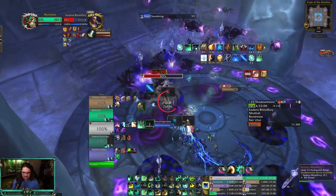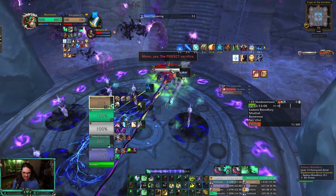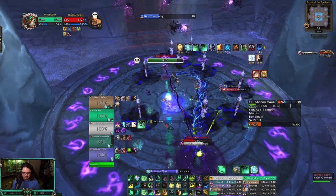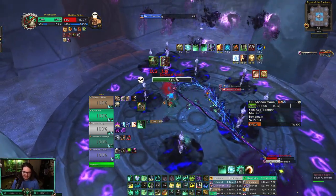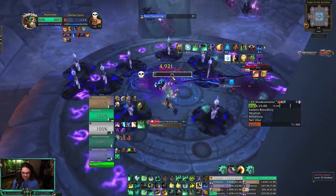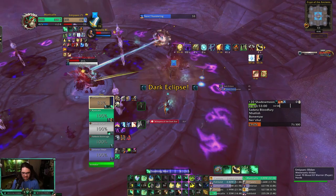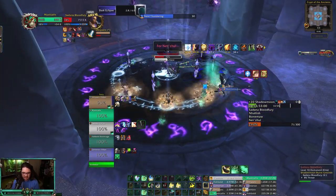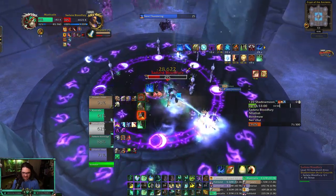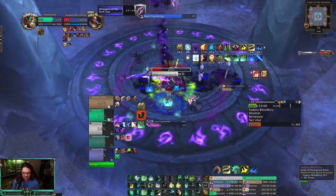Big damage — there's a Shadow Priest here. Got a third Enveloping Mist on the tank. Dark Communion — we want to swap here. We do have Chiji now. When I did the 19 I used Chiji right before a Dark Eclipse — probably don't want to do that because you can't hit anything. So we're gonna wait until Dark Eclipse, stand in our little white circle, then Feyline Stomp and send Chiji out. Big damage — throwing Enveloping Mist on myself, keep cranking. Diffuse Magic here.